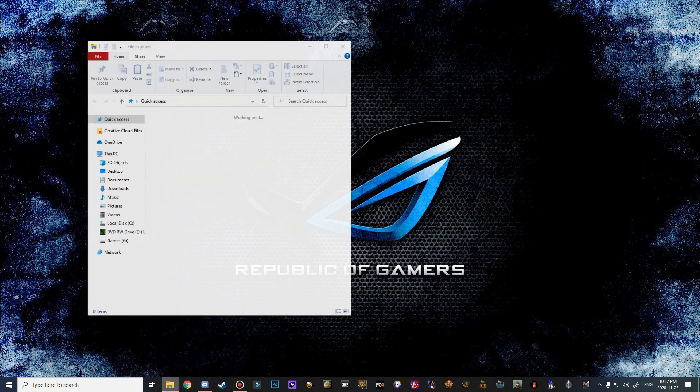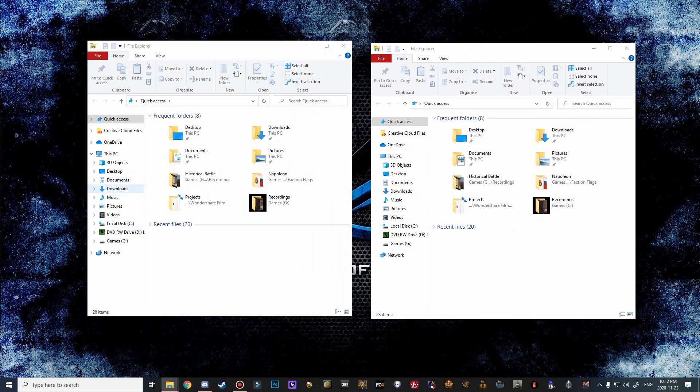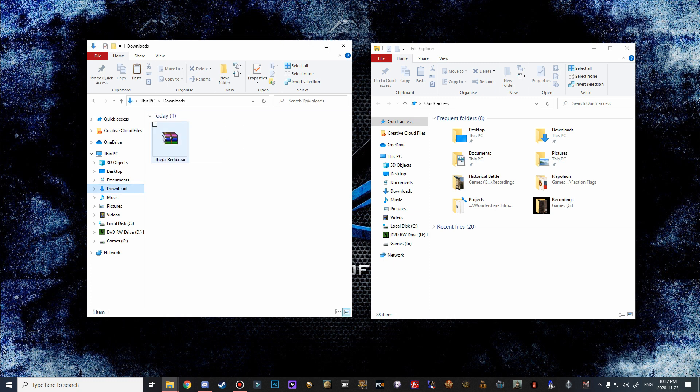We're going to open two different file explorers. One we're going to navigate over to our downloads folder where we can see the Thera Redux file. I think it's Thera Redux if I'm not mistaken, but you can see if I select it we have 3.34 gigabytes, which is almost spot on.